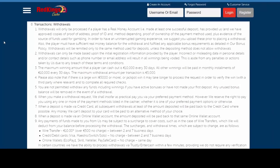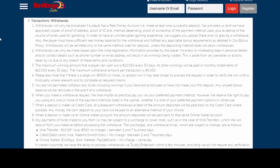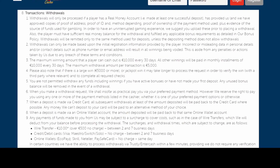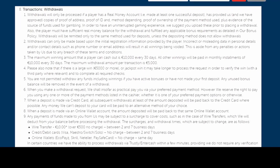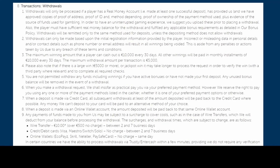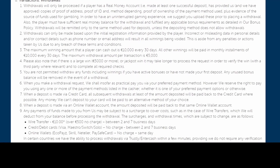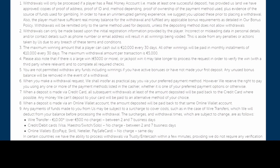The processing time for withdrawals through wire transfer and credit or debit cards is 2 to 7 days. Transactions via online wallets are processed instantly. The smallest amount you can withdraw is 30 euros, and the maximum withdrawal limit is 10,000 euros over 30 days or 5,000 euros per transaction.